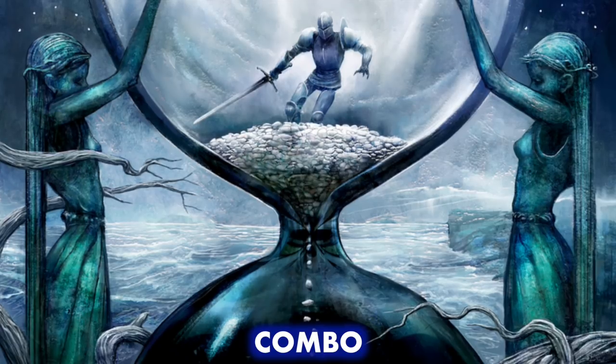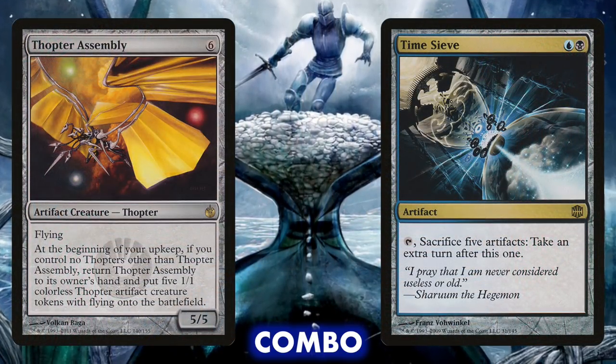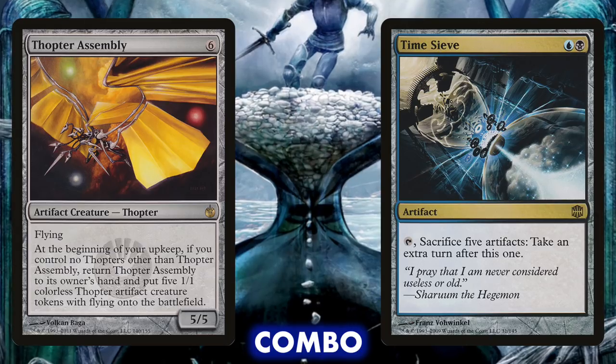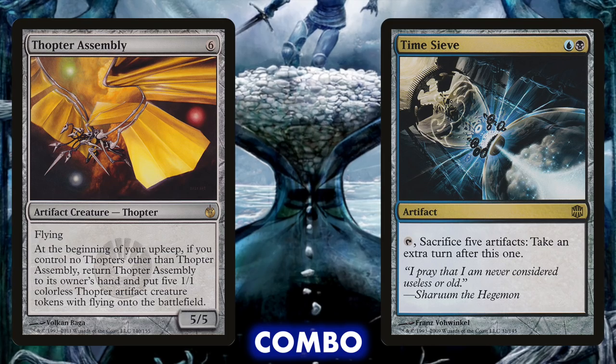The only actual infinite combo I have in the deck is Time Sieve with Thopter Assembly. On your upkeep, you can bounce the Assembly back to your hand to create 5 Thopters, then sacrifice all 5 to Time Sieve. Replay the Assembly and you have infinite turns, so long as you don't have other Thopters hanging around. Not even remotely fair, but it's good to have an 'I win' button for when games go too long.